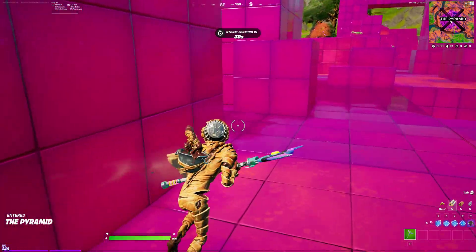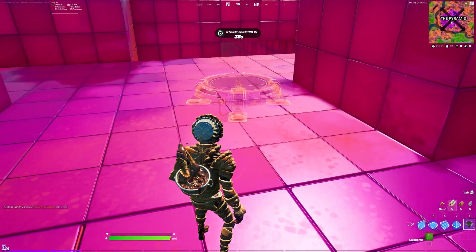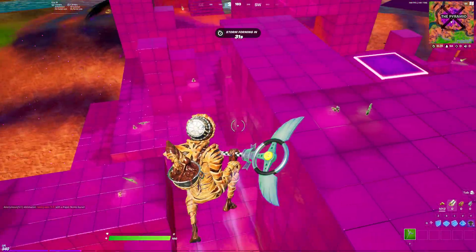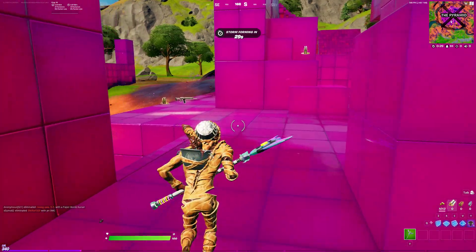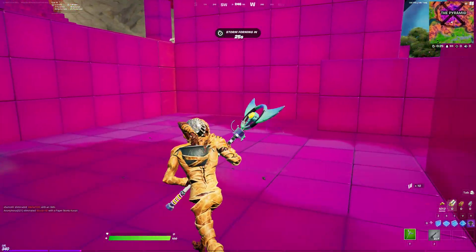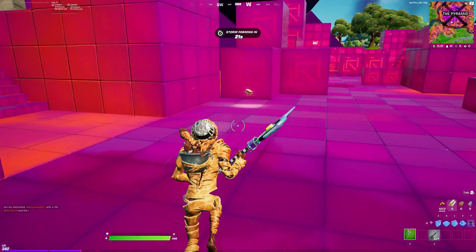So here's the thing - you can use the jump pads or you can use the metal walls. But I need some builds first. All right, where are my builds at? Oh, there's some builds. Okay, cool.